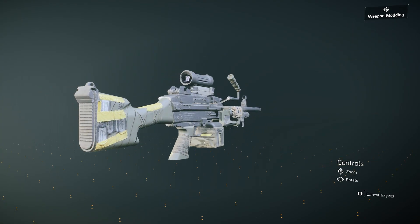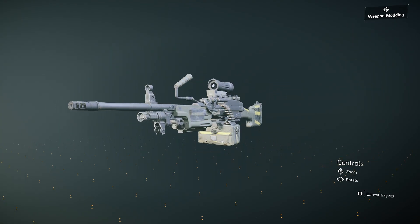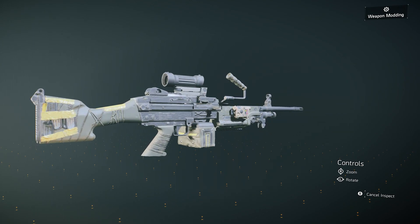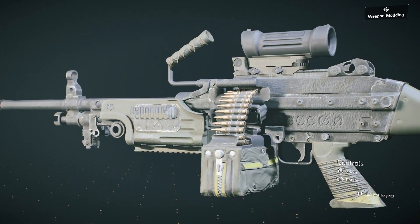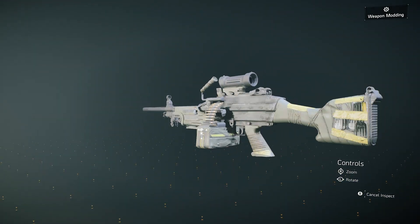It is of course a variant of the same type of LMGs we have in the game. It does have a pretty cool design — you can see there are some hunter dog tags on the back, and if you zoom in on this side, yeah, there are some etches on the chassis. There are some cool details on this thing for sure.